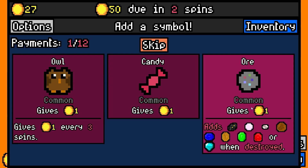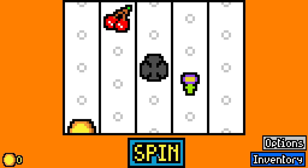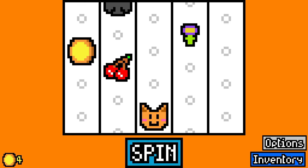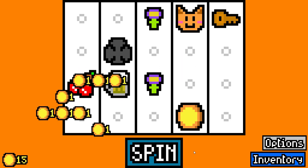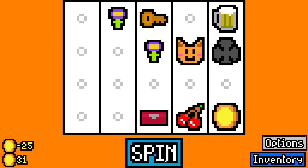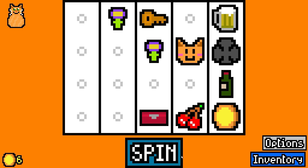Might lose here. There would be, like, two times more items in metaprogression unlocks. Yeah, I figured as much. Anything that can and will destroy itself is what I'm looking for. Let's roll Pizza the Cat just in case I can get some more cats.